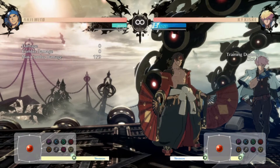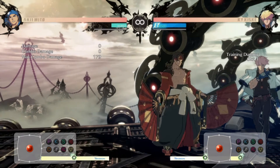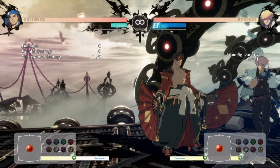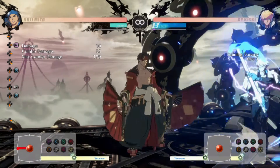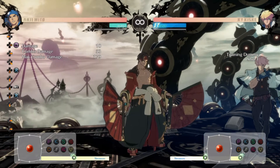Moving on to corner setups. This one I'll start off with is very gimmicky. This can be jumped out of, but if you want to bully a beginner, this setup works. It's just canceling a bird. That can catch somebody off guard if they're not expecting it.